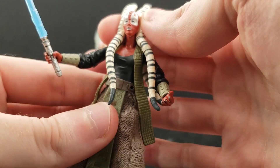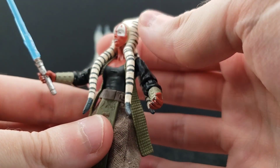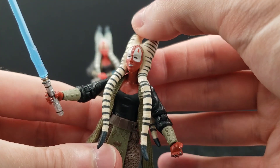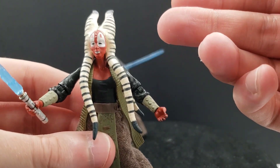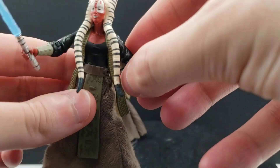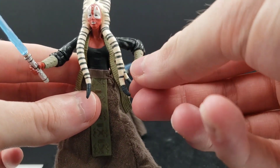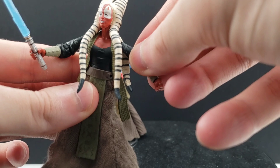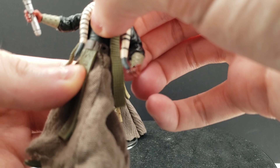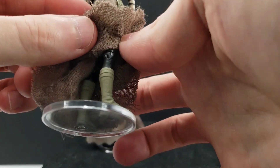In terms of her articulation, she is super articulated. She has a ball joint at the head, which has a pretty good range of motion despite the head tails — you can get into some decent poses. It's not 100%, but it's good enough. I'd rather sacrifice a little bit of the mobility to have the head tails perfect than vice versa. She does have hinge at the shoulders, hinged elbows, swivel wrists — the same articulation for both arms — swivel waist, swivel hips, hinging knees, and I don't think any ankle articulation.